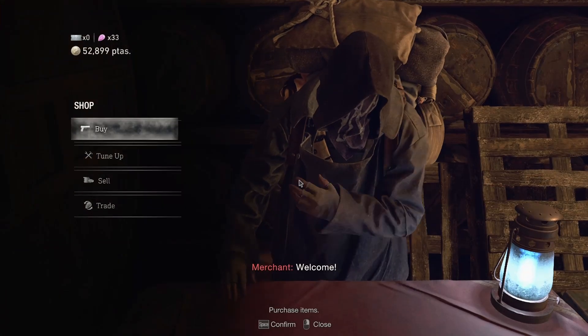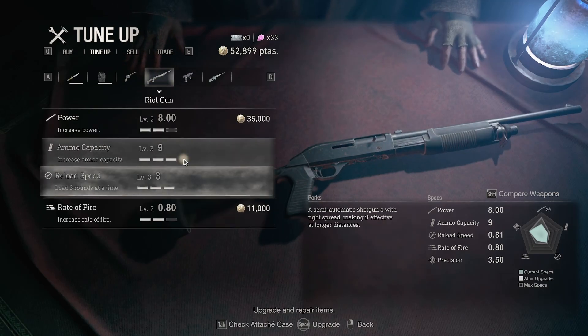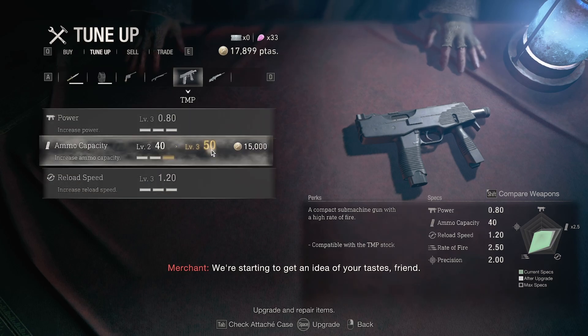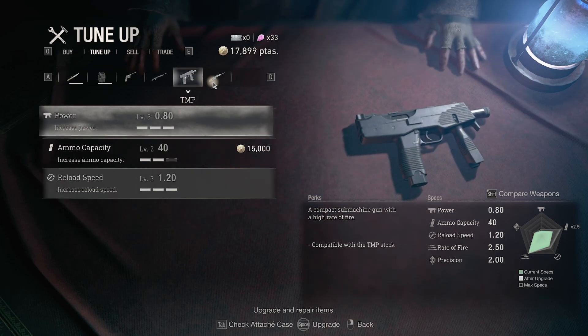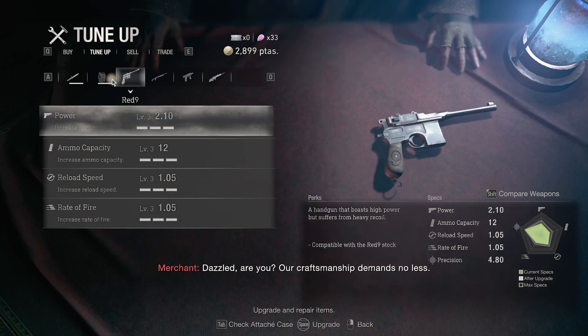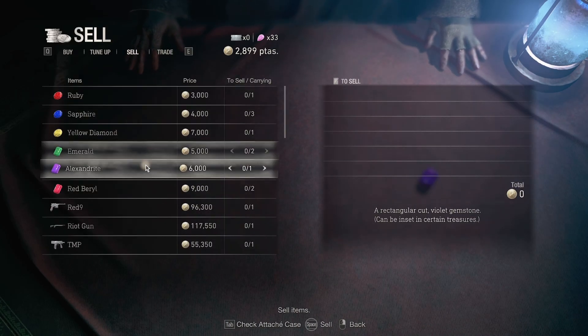We got body armor now, so the damage we take will probably be reduced. Let me upgrade that. We're starting to get an idea of your tastes, friend. Ammo capacity — yeah, let's go with this one. We don't have anything to sell, crap.